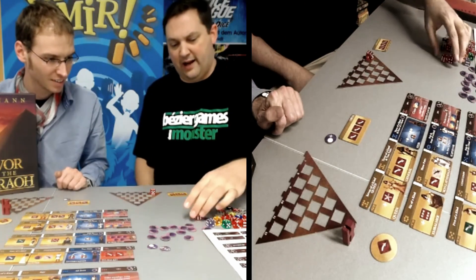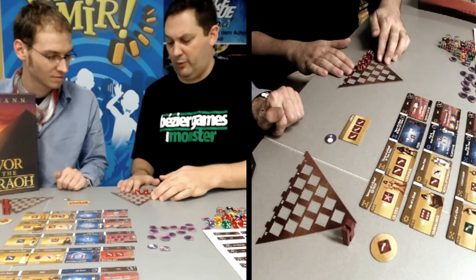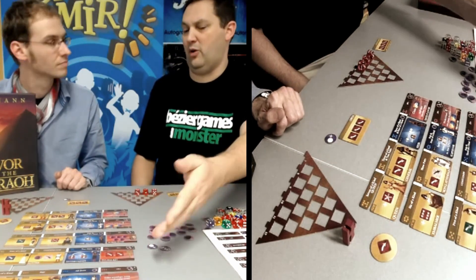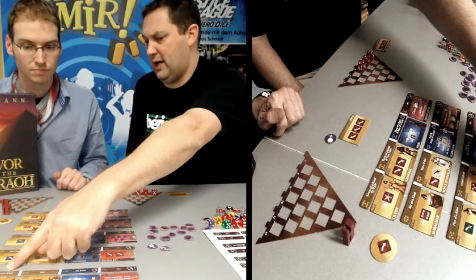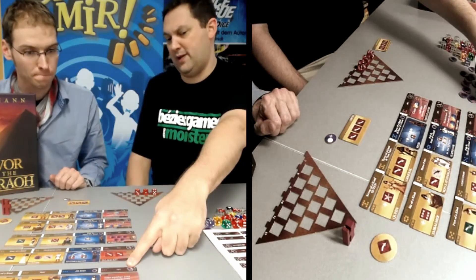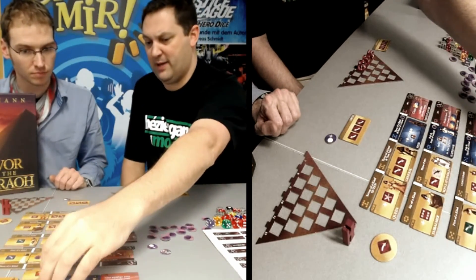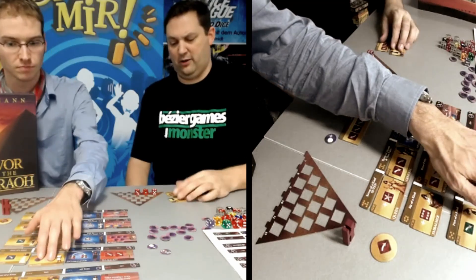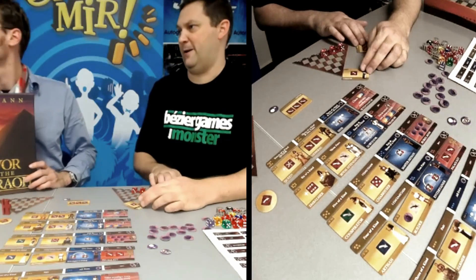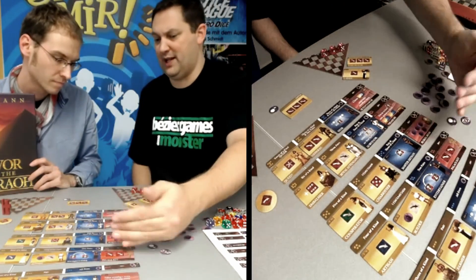Then I'll roll again, and I can choose to lock one or more — I'll lock both of these. Once they're all locked, I choose what I can purchase. Early in the game we can only purchase tiles from down here — these are the three-row, which is if you have only three dice. We don't have three of a kind so we can't purchase that, but we do have a pair so we can purchase this. They're all even so we could purchase this too. So our choices are really one of those two. Let's say I decide to buy this — I add it to my cards, which means next turn I'll have four dice to start instead of three.